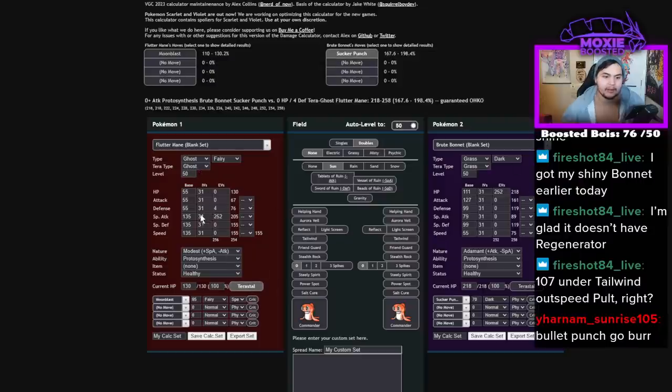If they Tera Fairy, now you're just barely picking up a KO. You have to calc to live the hit. And if they Tera, well, now you don't even live the hit. That's a really rough thing for it.